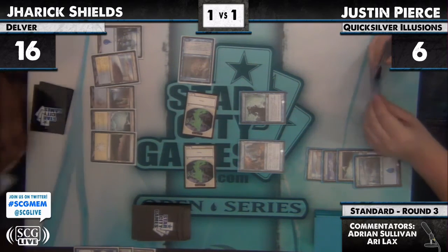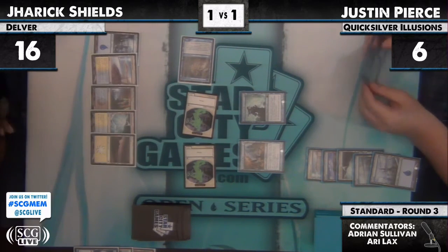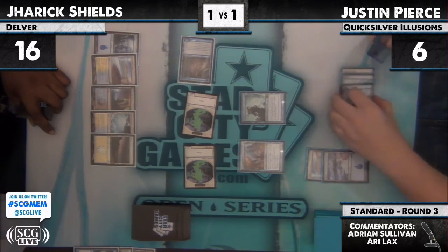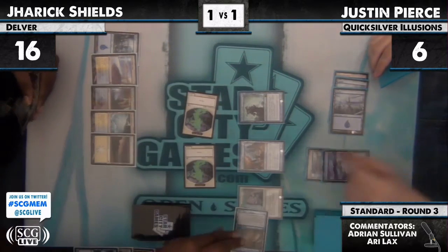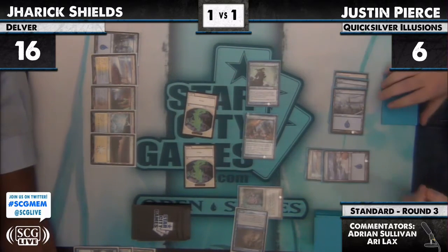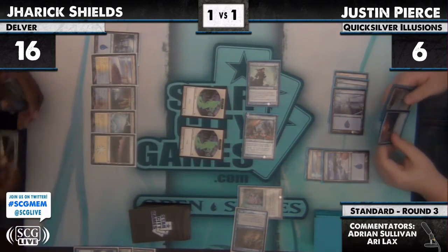Justin is at a position where a Vapor Snag can potentially kill him. Justin only has the bear and the Lord, and he's still a bit too far away from Myr Battlesphere to consider it. Treasure Mage probably, right? That is an O-Ring — and Jarek says okay. He actually just reduced the clock by a great amount. Now Justin is in for five. Jarek drops to eleven, and Justin is still at six, taking two damage a turn.